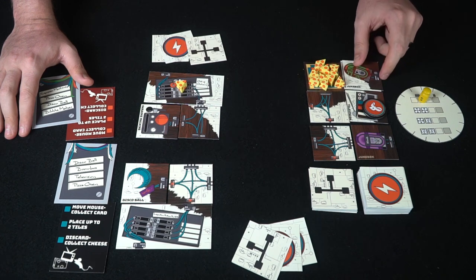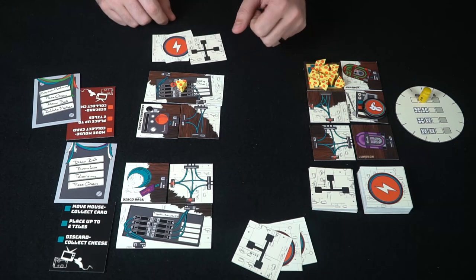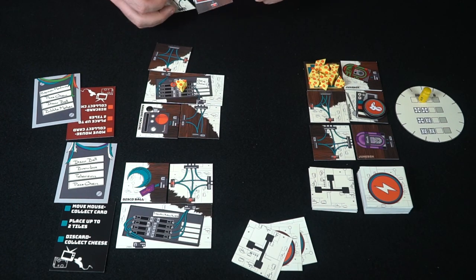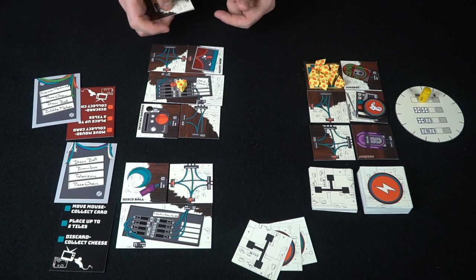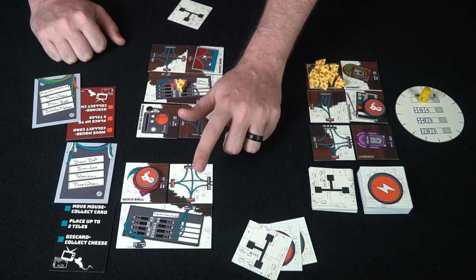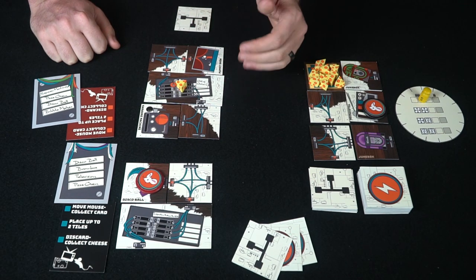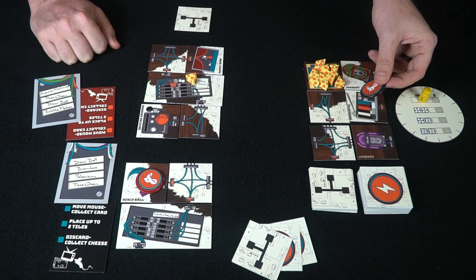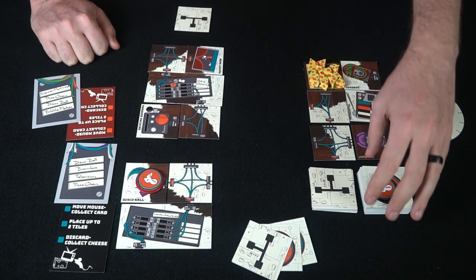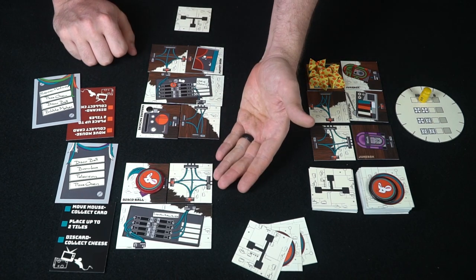Whenever a card is taken from a market space and nothing remains there, you replace it from the deck. The player now has this card and can choose to hold it or play something else. He plays another circuit tile and then the puppet show, then places his mouse — he can place it on his opponent's appliances but not on their wires. If he wants to stop his opponent from getting the television, he uses a piece of cheese to discard that card back to the top of the deck, so his opponent draws a random card instead.